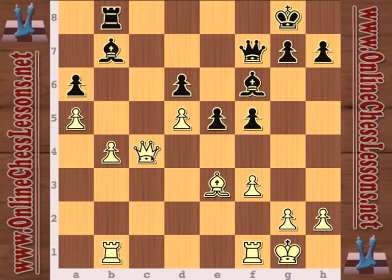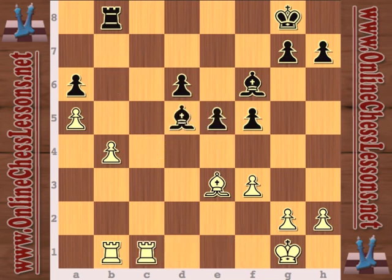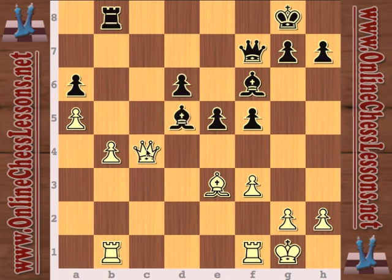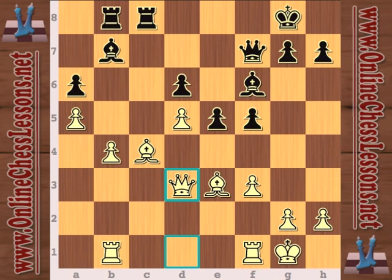The first thing I thought for black was rook takes c4, but it just doesn't work — it flat out doesn't work. If queen takes, rook d1 here, and white is going to pick up that pawn — white is just up too much material. And if bishop takes, thinking to get the exchange back, queen takes d6 and the rook's hanging on b8. So the exchange sacrifice just doesn't work.